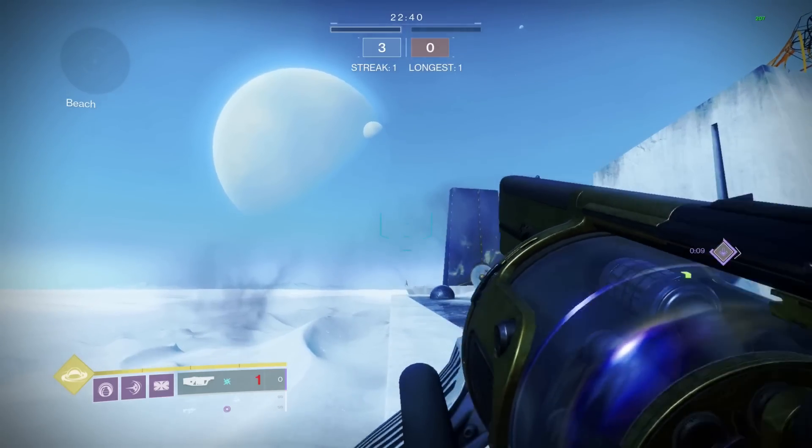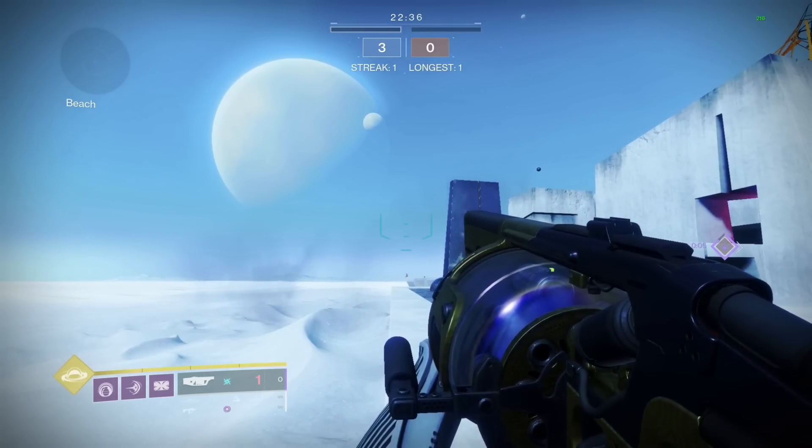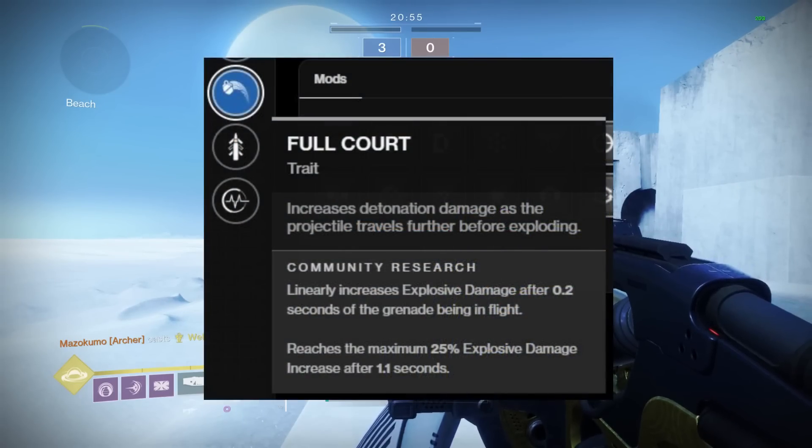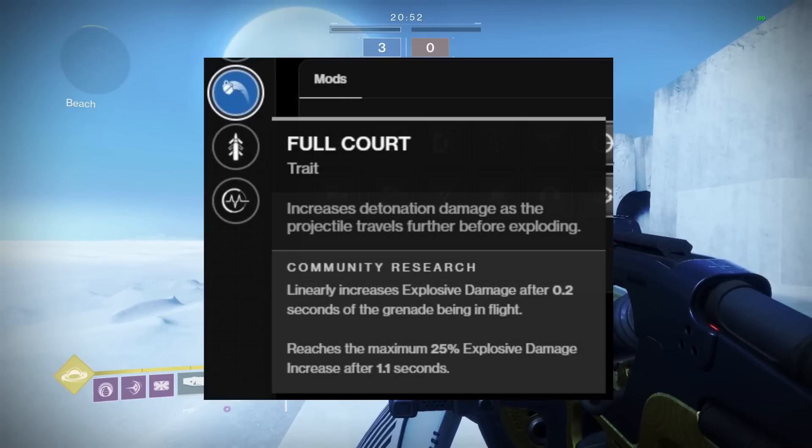So, the further you are, the more damage it will do. Although this is somewhat true, it's not the main explanation of how this perk works. The way it actually works is that it increases the damage of the grenade launcher depending on how long the projectile is in the air.